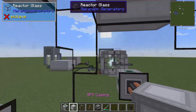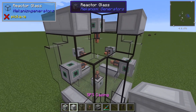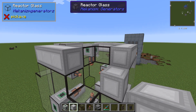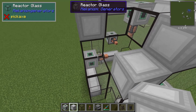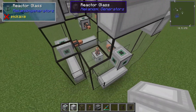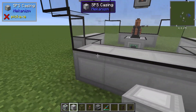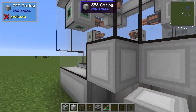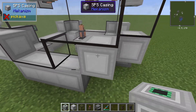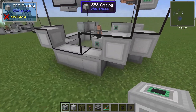This is the most efficient way to build this that I've seen so far in terms of usage of SPS casings, since these SPS casings are four polonium each and one plutonium. So if you're reaching this point, you already know how expensive that is. Then you just fill in this square like so — again it has to be SPS casings. And then you need two more SPS ports, one for the input and one for the output.